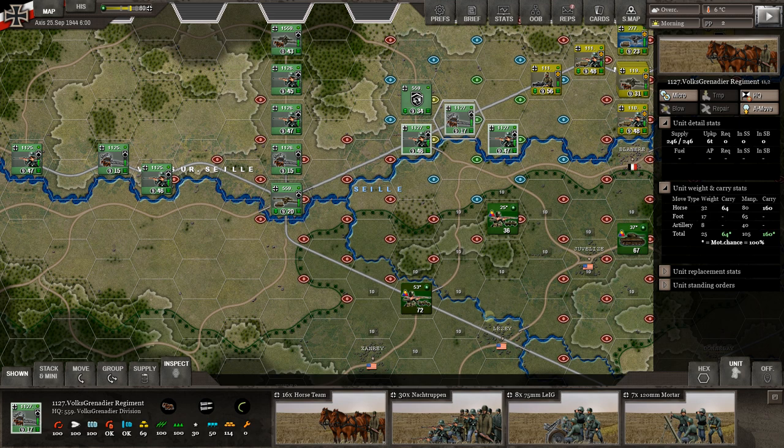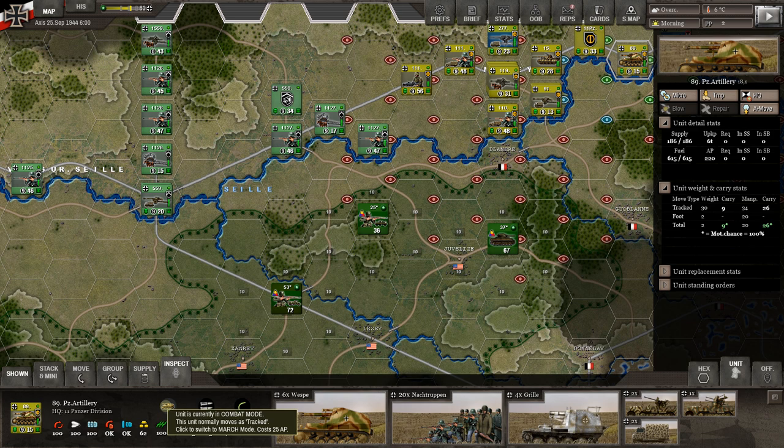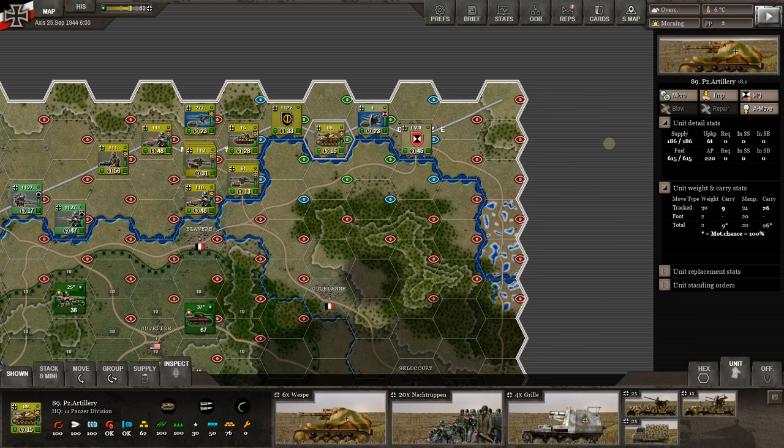Beware — like other games where this is a mechanic, they will take a lot more damage if they're attacked when they're in march mode. So if you're near the enemy, you want to keep units in combat mode. Every counter out here has these two different movement modes. When you need to move something somewhere fast, or something way in the back needs to get to the front, you click it over to march mode, put it on a road, and get it up there.